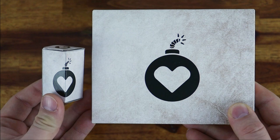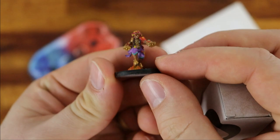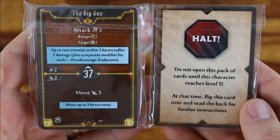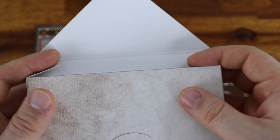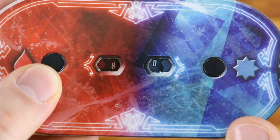Get your character's small and large deck boxes, identifiable with the character symbol. Give each player a hit point dial and their initiative order token. Open the large box and take your character from the small box. Take the character mat and place it in front of you. Take the deck of smaller cards with no warning, and the first six cards from the larger deck that does not have warning text.